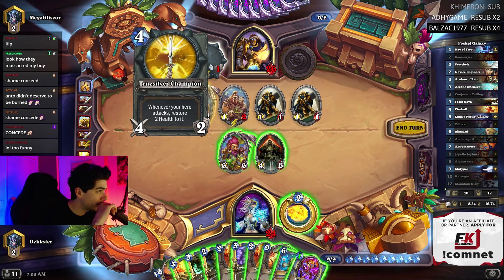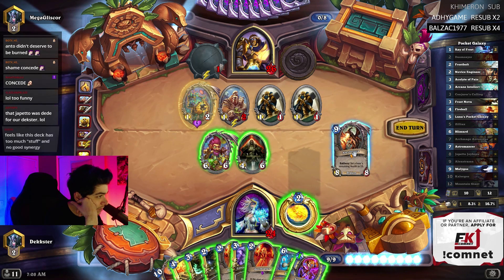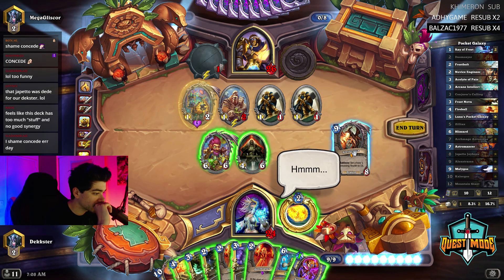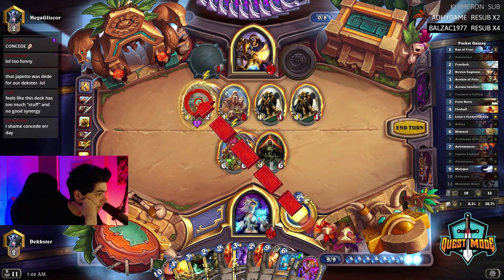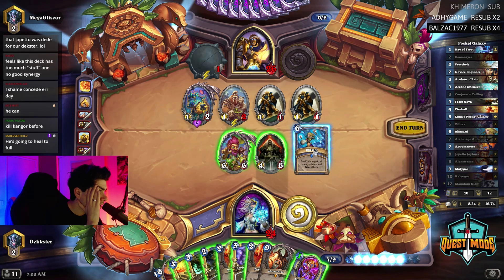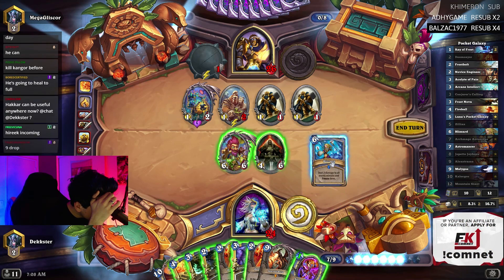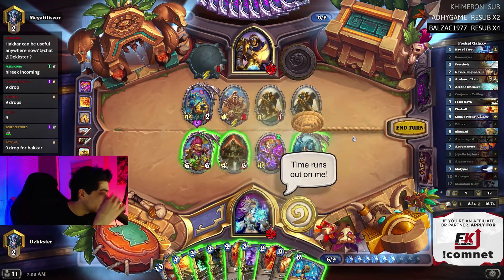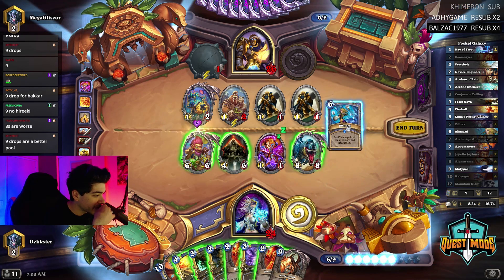Wait, he's just leaving up my minions — this is a lot of damage on him. What if I just Alexstrasza and hit him in the face? He's almost dead — I'll just leave the Kangor, which could suck because he could have a ton of heals. I could ping this, Blizzard, and Astromancer — I feel like that's the play. Wait, do I want a nine drop or an eight drop? I want an eight drop, not a nine. Holy — I should have done it before. This is fine. Wait, is this lethal?